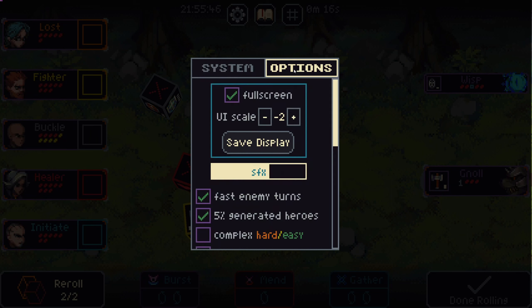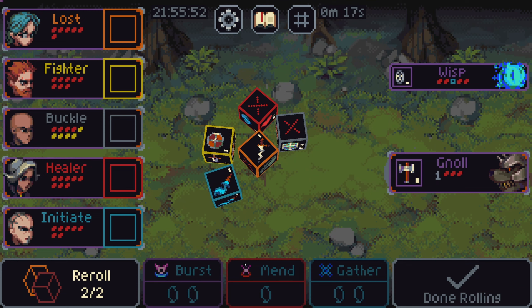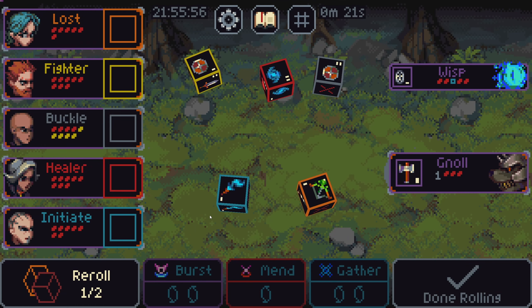Actually let me go to settings and we'll go to options. UI big. Big UI. UI is big. UI is easy to see.